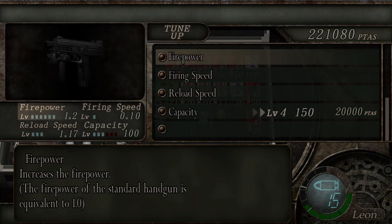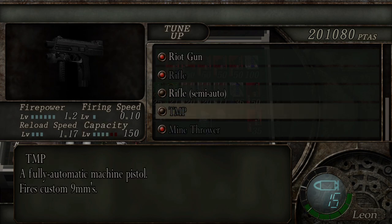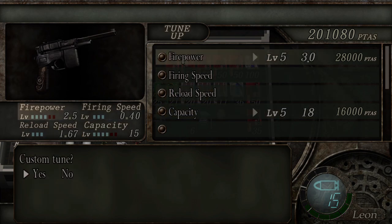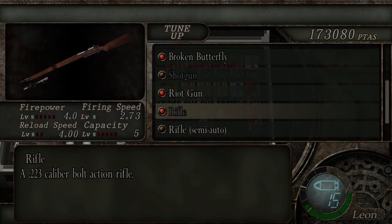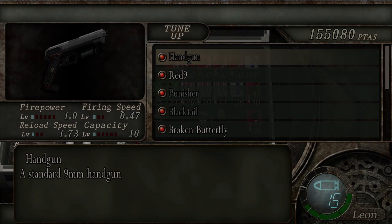We're back with the merchant. We're going to buy the capacity upgrade for the TMP now, which will take us up to 150 — gets loads of free bullets. The 15 at the bottom right is not for the TMP, that's actually for the Red 9. There is an upgrade for that including capacity, but it's full so I'll leave that for later. We'll increase the firepower. We might as well do the reload speed. I did sell a few things off camera as well, but that's pretty much all the upgrades for now.